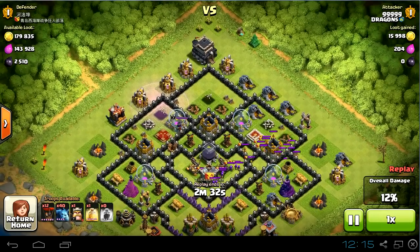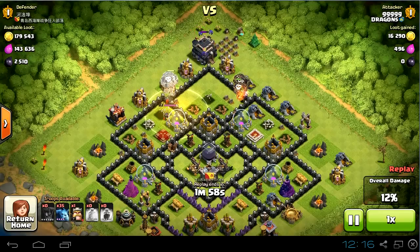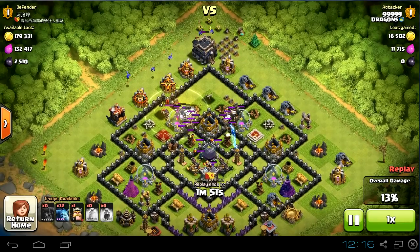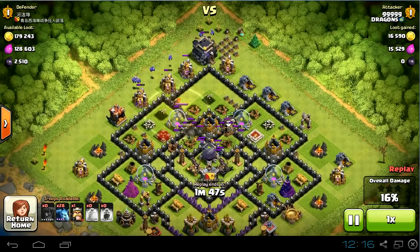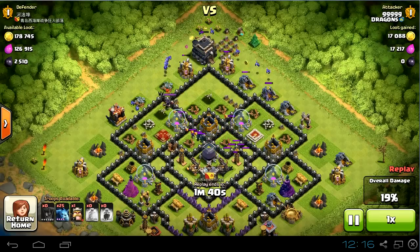Now we're gonna take out the clan castle. I didn't take all of them out, but it's probably enough. So I'm gonna get rid of those archers and then continue with my balloons. Make sure you release that splash balloon accurately, because if you miss the clan castle it's gonna be bad for you. Now we're gonna send a few balloons and use the heal spell over the queen so they can get to the air defense without dying. The rest of the wizards in the clan castle are coming out, but it didn't change much, so I can take them out with my minions.